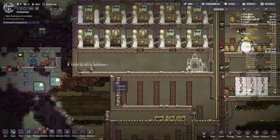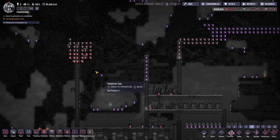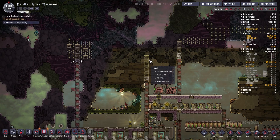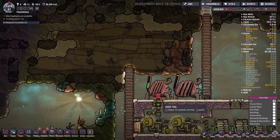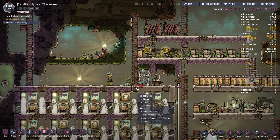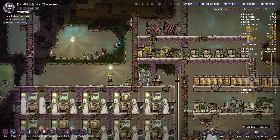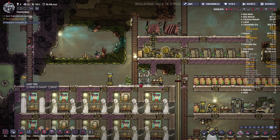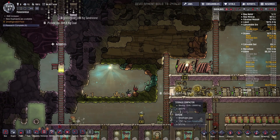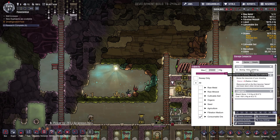There's a lot of stuff here! Priority number eight — they're doing this, which is beautiful. I can cancel this — they're not gonna go there. Priority eight on you because you have tons of coal. Sweep on priority eight please — they're going to pick up all the coal.